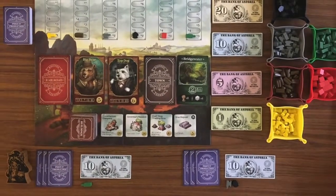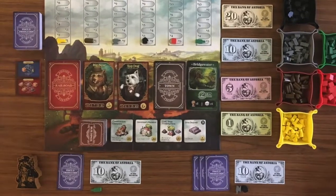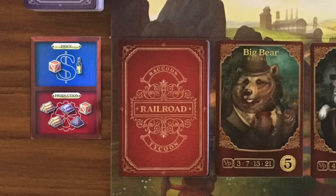One of the five actions is called production, and you'll probably do this one quite a bit. You will play one of your production cards from your hand. The bottom of the card lists the commodities you are allowed to take from the supply, but you can only take at most three — so even though there may be five listed, you can take at most three of your choice.